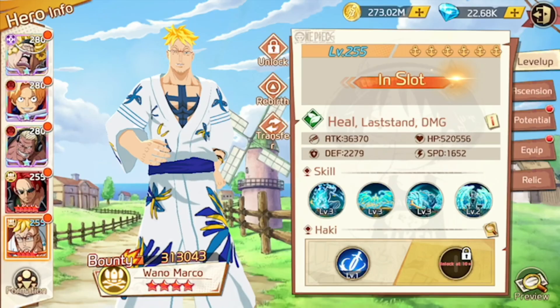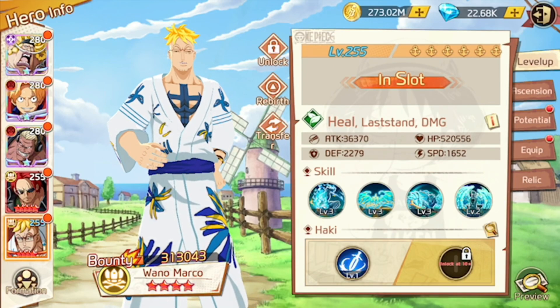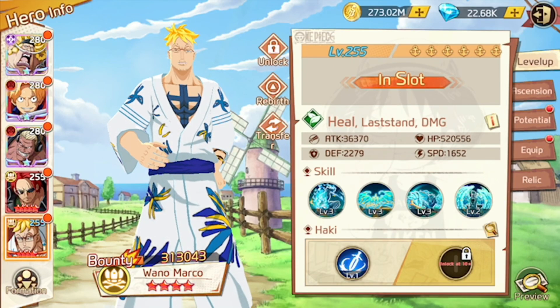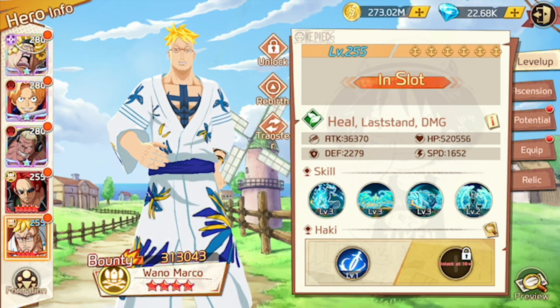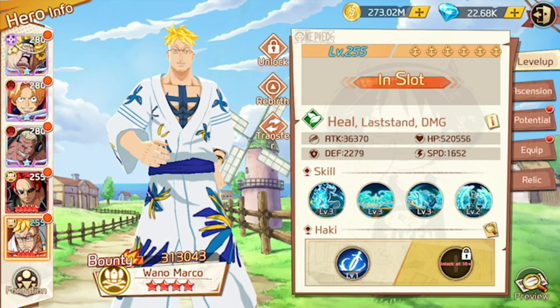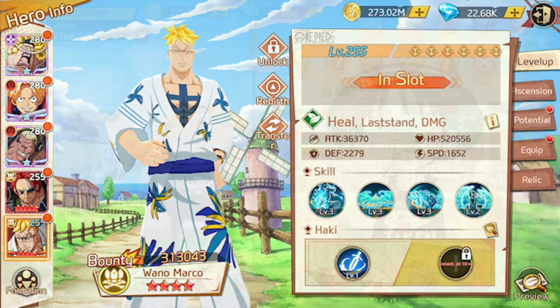For support units, Combo is generally good on everyone. If you throw Combo on a healer, they do their healing move and then have another chance to do another healing move — that's really good. And then we can look at more haki that I can touch on, so let's go ahead and jump over to that.